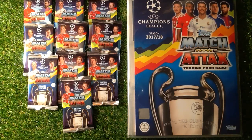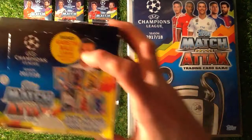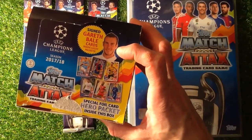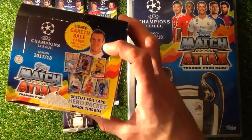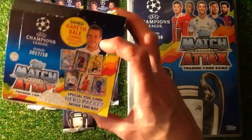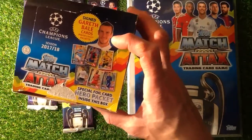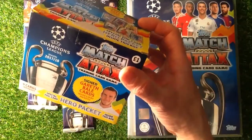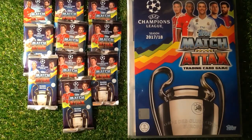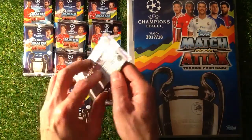So this is the UEFA Champions League 2017-18. Got 10 packets of cards to open. We have got the full box here of the UEFA Champions League. We've been working our way through it — Episode 5 now in search of Gareth Bale. If we don't find him we will hopefully get the Special Foil Hero Packet inside. This cost me £50, £1 a packet. So let's get straight on with this video and see what cards we can find.